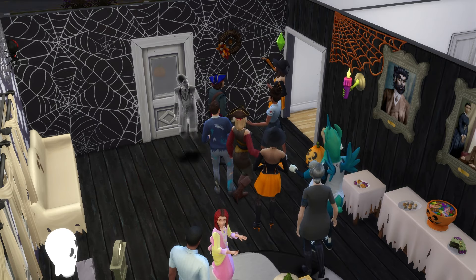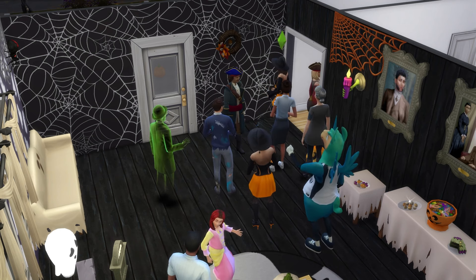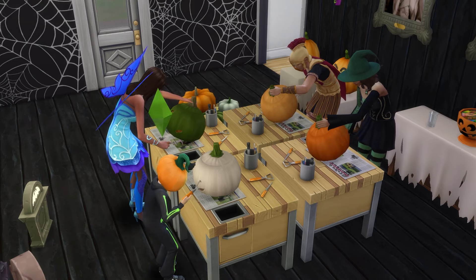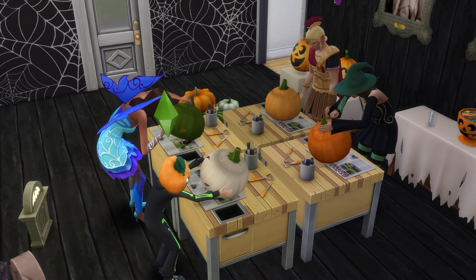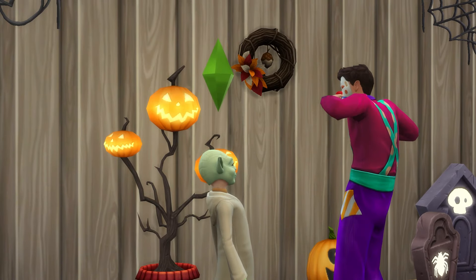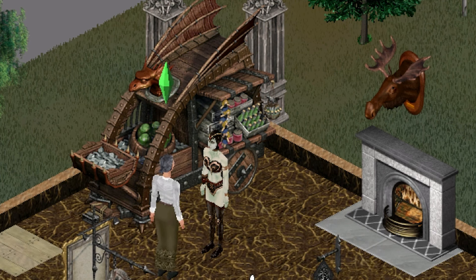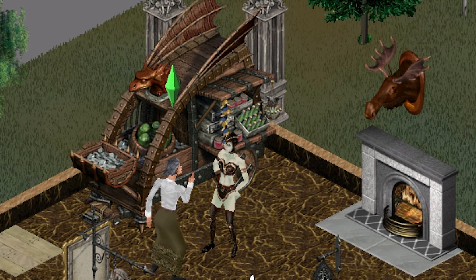The Sims 4 does offer a really complete view of Halloween because you can combine elements from multiple packs to create a rich Halloween experience. By hosting spooky parties, carving pumpkins, and setting custom traditions like trick-or-treating, you can turn an in-game day into a full-blown Halloween celebration. Add your vampires, your spell casters, and a haunted house for extra spooky fun — The Sims 4 really does allow players to recreate the holiday however they wish.